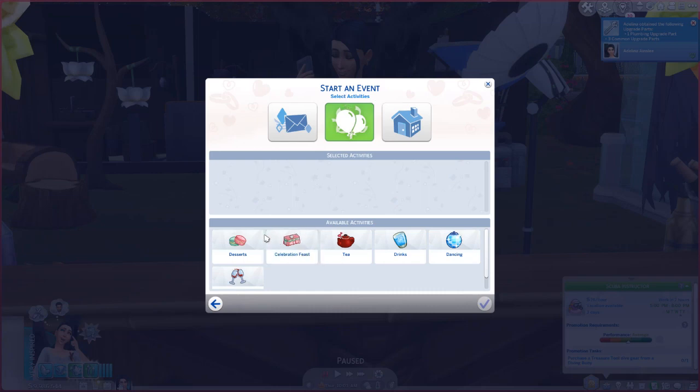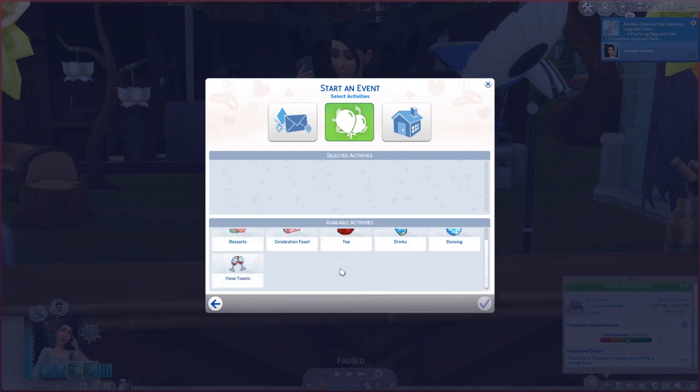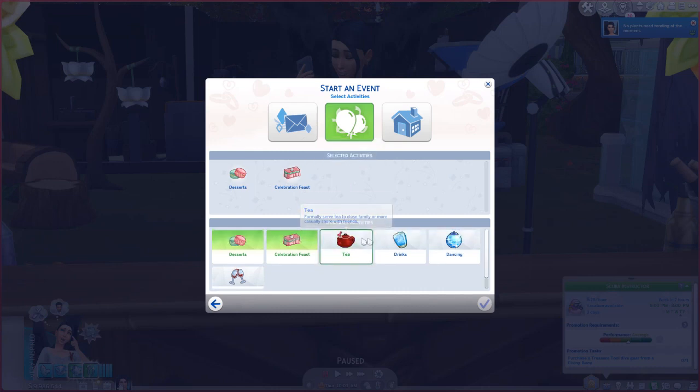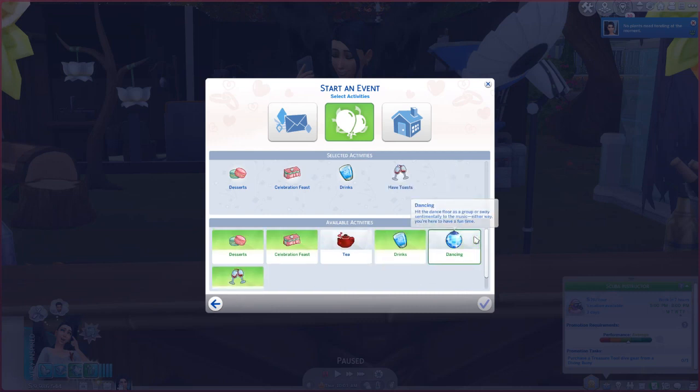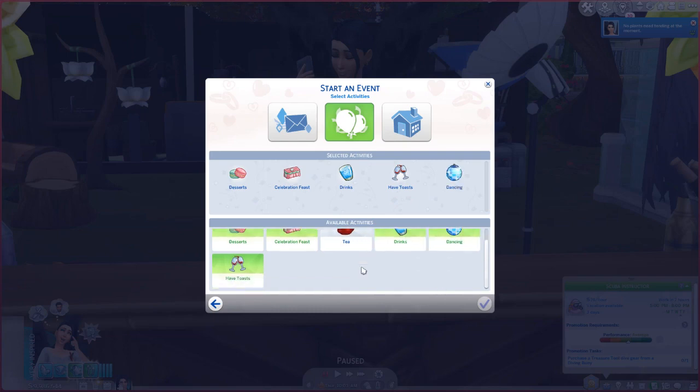Select the second option — the one with the balloons — which allows you to choose what activities you want. We're gonna go with desserts; I have a cake already made in the fridge. We'll choose celebration feast. I don't know if I want to do tea for an engagement party, so we'll do drinks instead, and dancing. There we go, activities chosen.